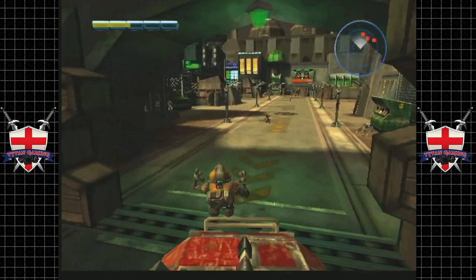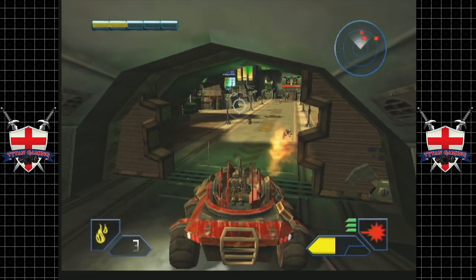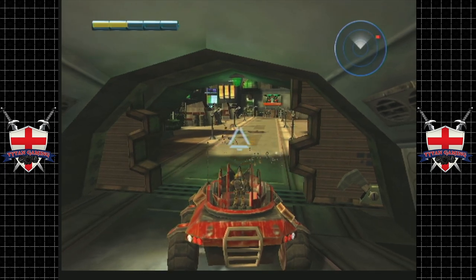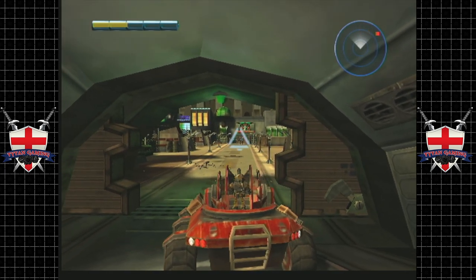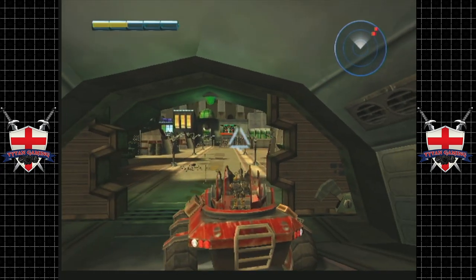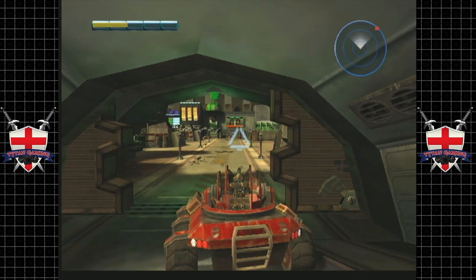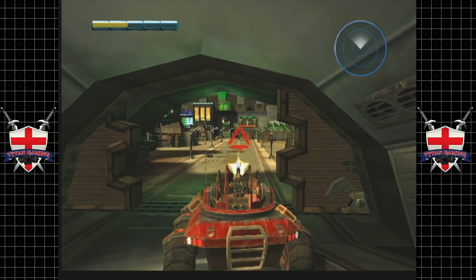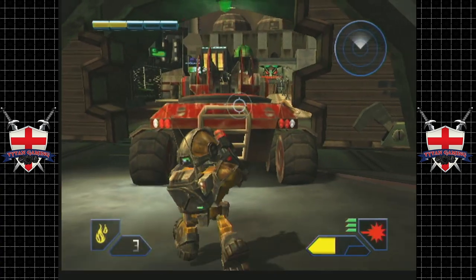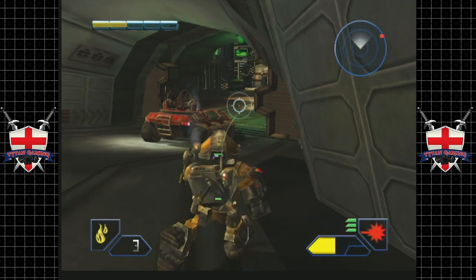There's a reason we get a checkpoint here, and the reason is this is freaking flavor country - this is just chaos. We've got a Titan over there in the distance, tons of troops over here, gun turrets in each corner. Did I mention this game gets hard? This game gets unfair, I think - yeah, I think that's a correct way of putting it.